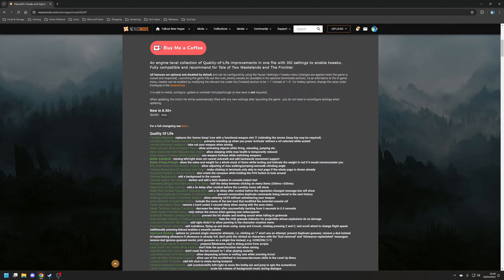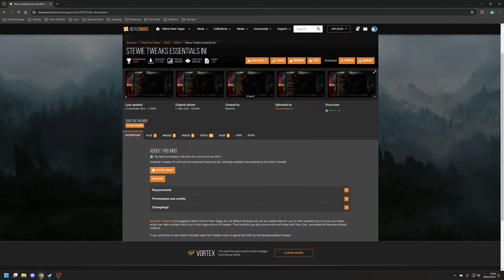This mod has dependencies: the New Vegas Script Extender, the JibLN NVSE plugin, and a new one — UIO, or the User Interface Organizer. Install the mod and its dependencies using the recommended installation method. The final iStewy mod is essentially just a preset INI file containing the essential fixes and quality of life settings from the previous mod, which you can install directly using Vortex.